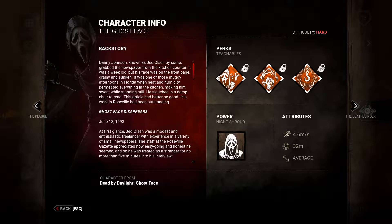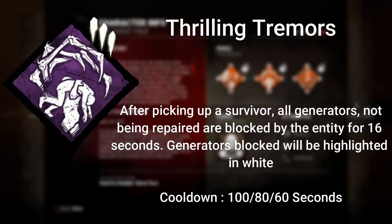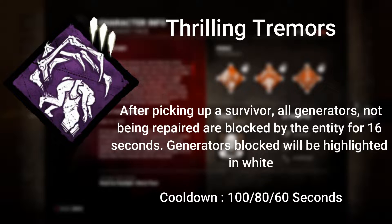Ghostface is from the Scream franchise and is available as DLC. We're going to look at his three teachable perks. His first perk is Thrill of the Hunt - one of the best perks in the game in my opinion. After picking up a survivor, all generators not being repaired are blocked by the Entity for 16 seconds.